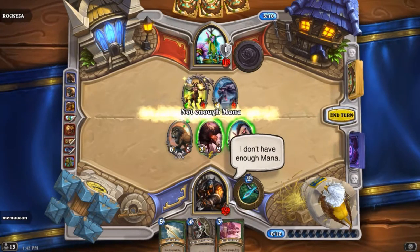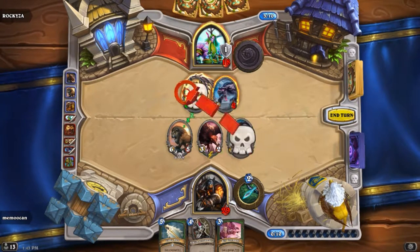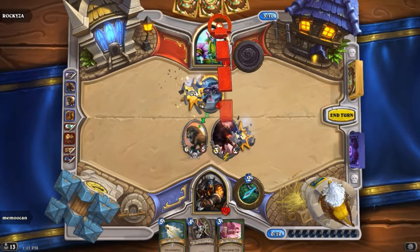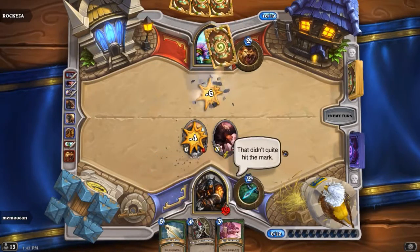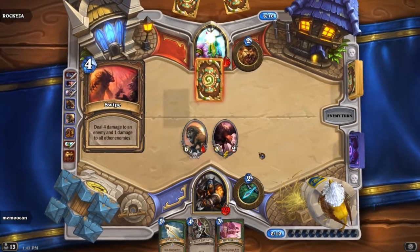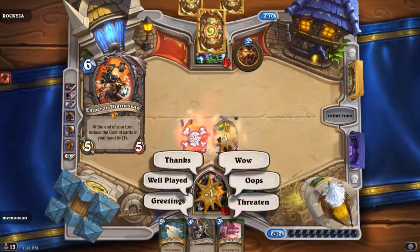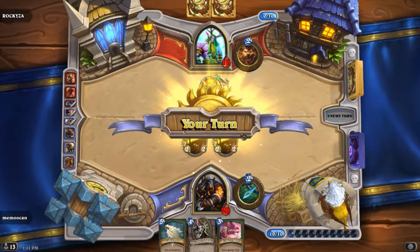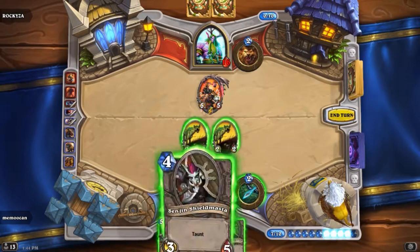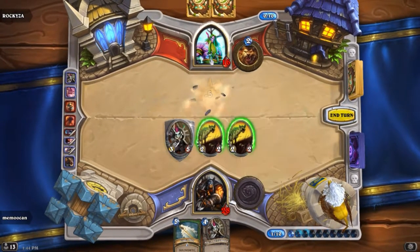I could have chain chomped them but nevertheless we're gonna keep rolling. I'm getting too overzealous. But I have plenty of removal now and I have board dominance so this works out one way or the other. He goes after my hyena — okay, I see why. That didn't quite hit the mark. I've got immediate removal and you're not gonna get much use out of that emperor. Bye-bye. And I've still got immediate face damage.